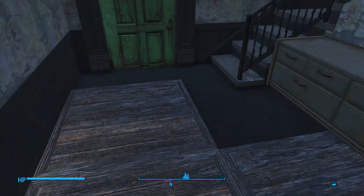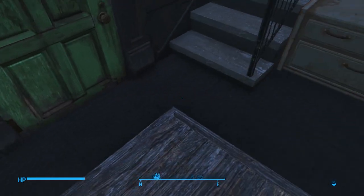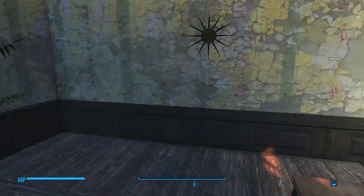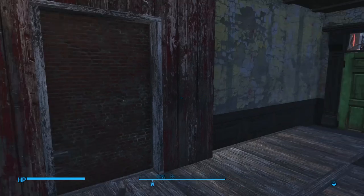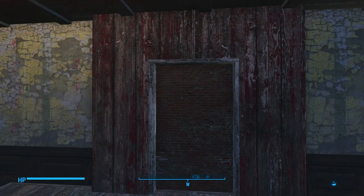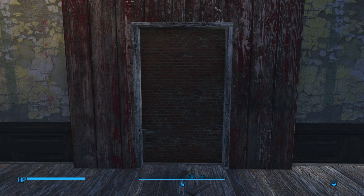Since we're going to be building over here, I decided to go ahead and clean up this room a little bit — put some barn wooden flooring panels down, looks pretty nice, and filled in the gaps where they wouldn't fit with some rubber mats. I wanted to leave this area right here a little open because this is where we're going to be doing some of the wiring glitch techniques. I managed to cover up an ugly part of this wall with the barn door, but I like the brick here — you can't do this with the vanilla asset, so I wanted to leave it and see if I can come up with something creative.